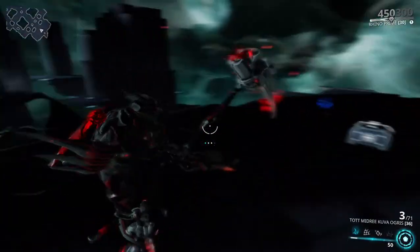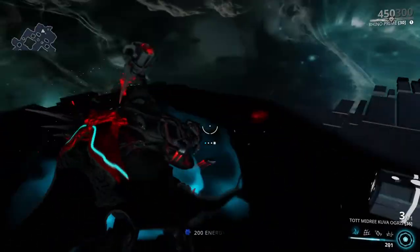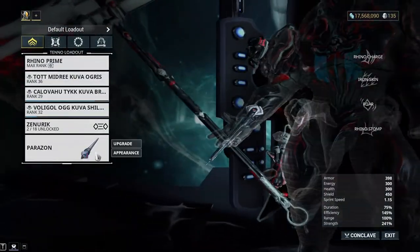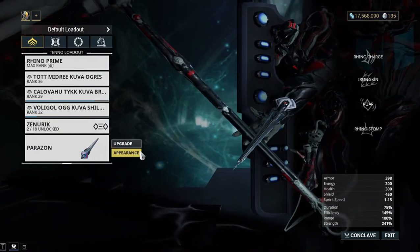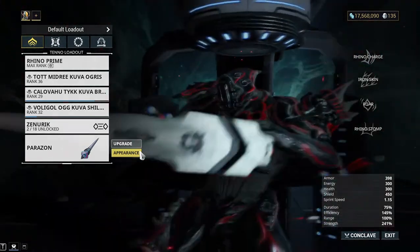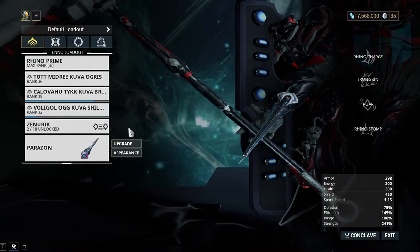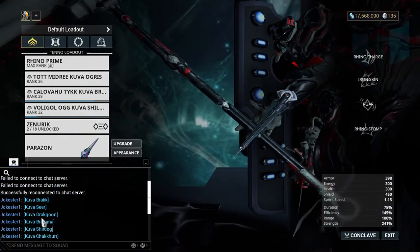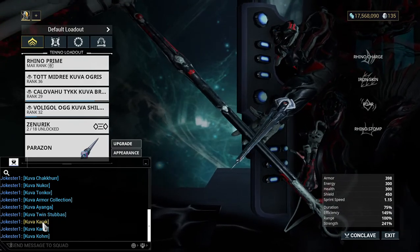You go through the mission and when a guardian pops up, you take them down with your Parazon, which you get when you update the game. It will hover a little screen above them and you can see what weapon you're going to get when you go to take down the Lich. You can pick between whichever weapons show up. If you don't like it, just end the mission, start another one - it could be the same one - and go do it again.